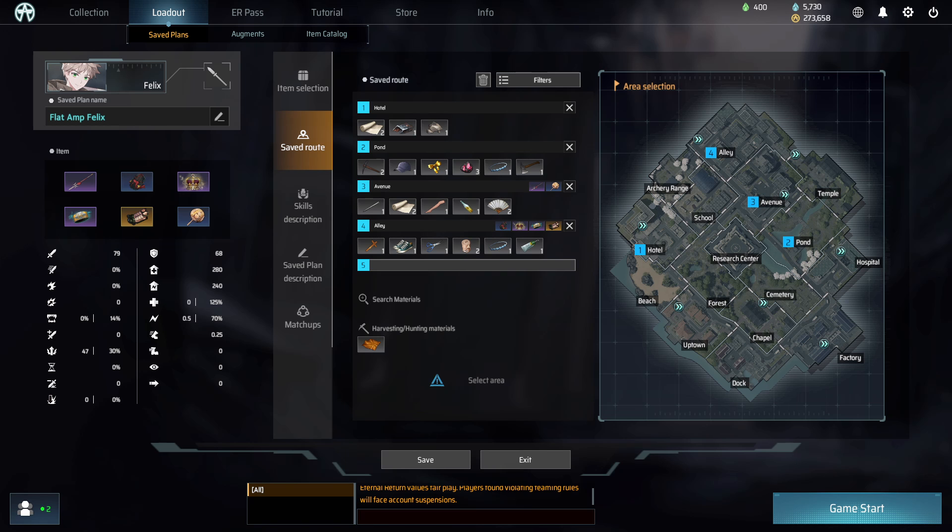General advice about Felix: you really only want to use your Q on Felix. Your W and E are not your main source of damage. You will only use your W if your opponent is far away and you want to close the gap or finish them off. You will only use your E if you want to reduce the cooldown of your spells. I will use E backwards at the beginning of the game to reduce the cooldown so I can use Q faster. And you want to use your Spear Skill after you use your Enhanced Q from your ultimate. You can use Spear Skill after your ultimate if you think you can't land the Enhanced Q without it.